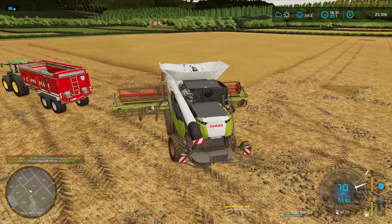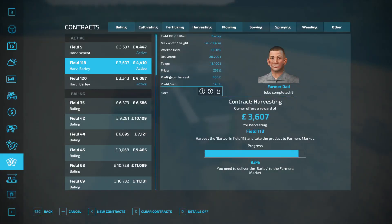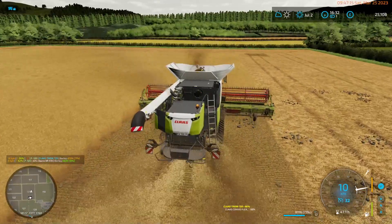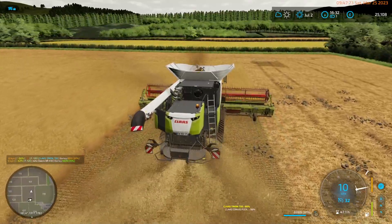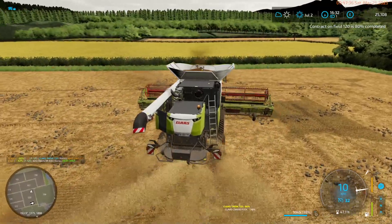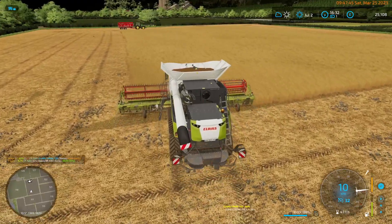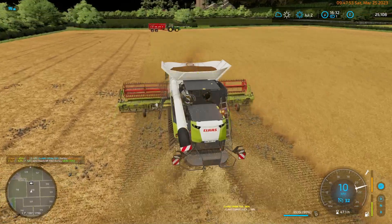We're down to 66 percent — that's probably not the greatest idea. So this is not even half delivered yet. That field is delivered but the one we're harvesting we have to complete first, then we can claim it immediately and deliver the barley to get the other contract completed. We're up to 25,000 in the bank, which is good, and we still have the canola to sell.